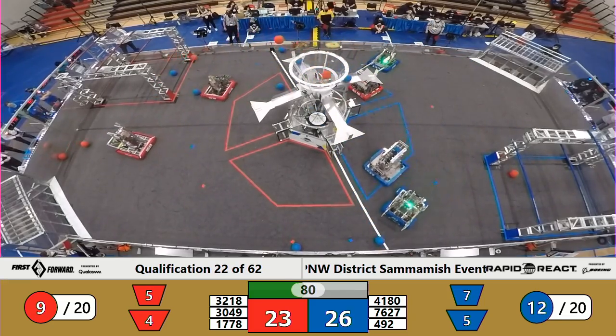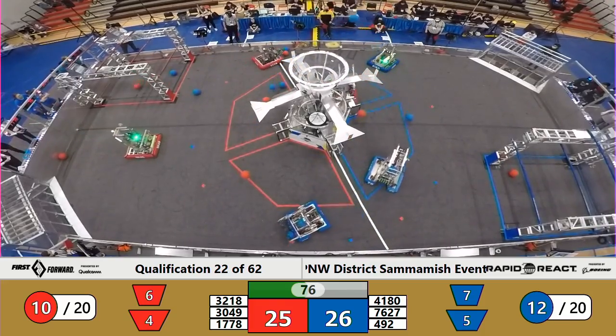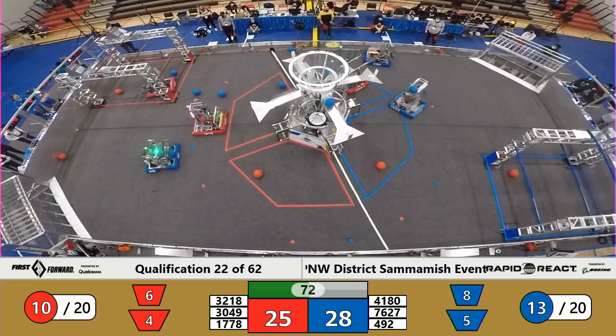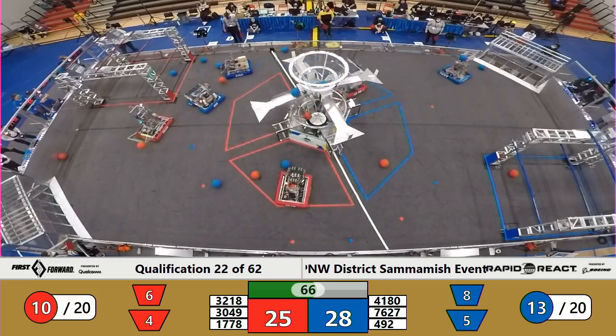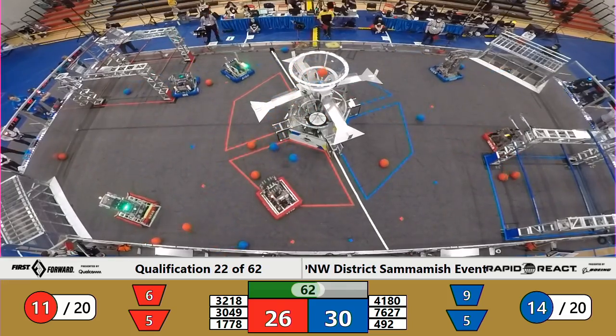Bearcat Robotics puts two cargo in the lower hub. Titans follow with two in the upper hub. 32-18, Panthers one in — second one in and out for Red in that upper hub. And there are just no breaks for these robots. They are flying cargo through the air, just trying to put as much as they can on the board in the two minutes and 30 seconds of this match.